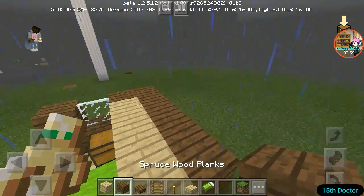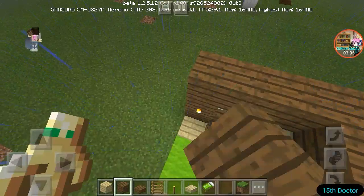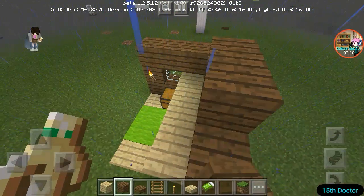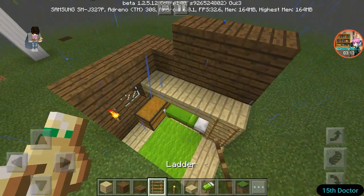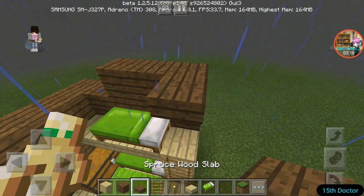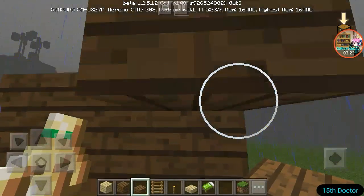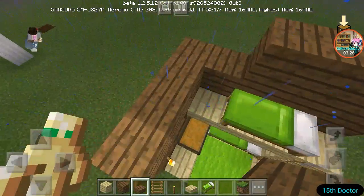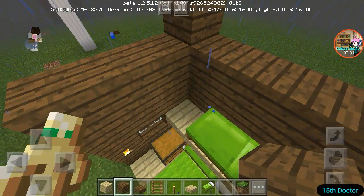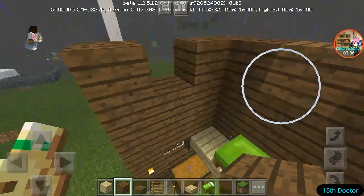Then you put these little slabs there. And here, you put it like this. In the book — yeah, that's where I got it from — you're supposed to put two down like that, then like that, and like that, and then a slab there. But that's not gonna be useful in this Minecraft. What I decided to do is to just put this a little bit high, just like this.